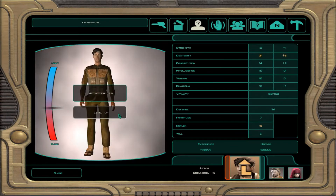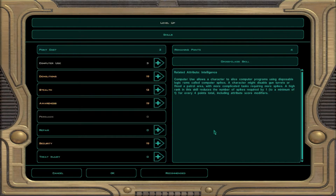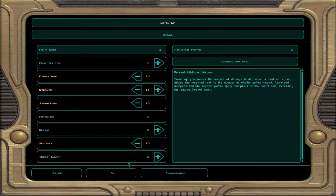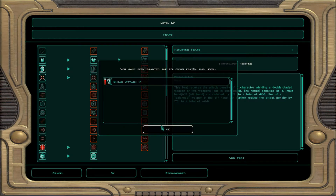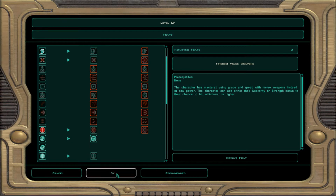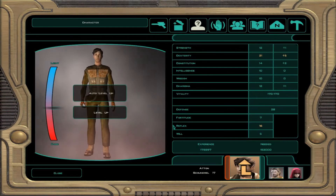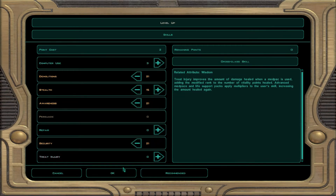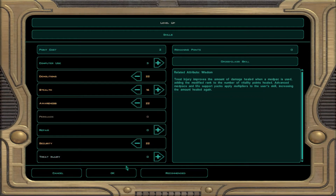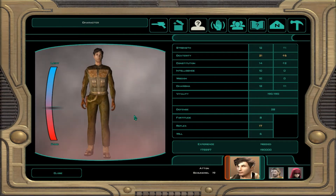Let's get Atten all leveled up. We only have a couple levels to go. Skills with him: Demolitions, Security, and I'll keep putting points in Awareness and Stealth - why not? For feats, I'm going to put Finesse Melee Weapons on right away, because during our fight against the Twin Suns, blasters weren't doing great - melee weapons do a bit more damage and he has a very high Dexterity rating.